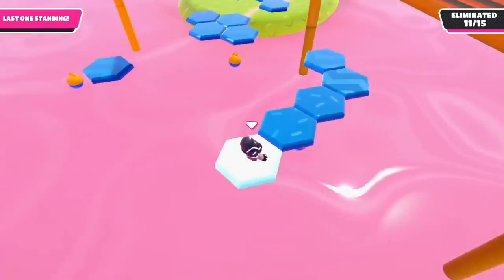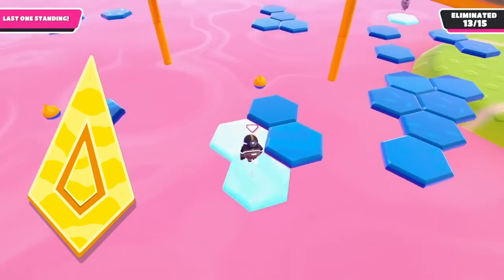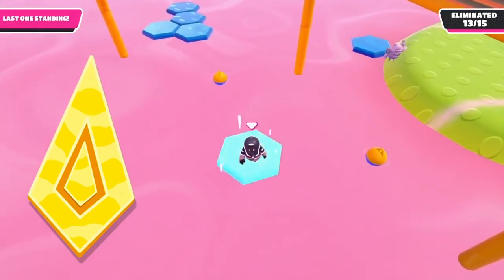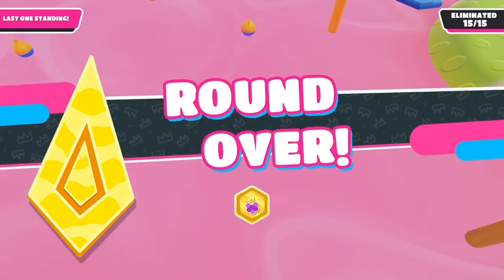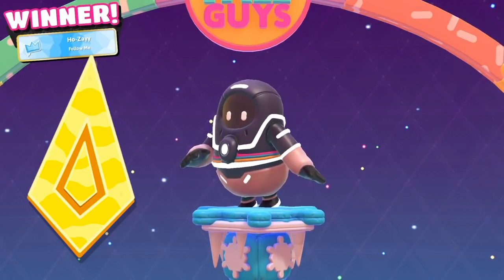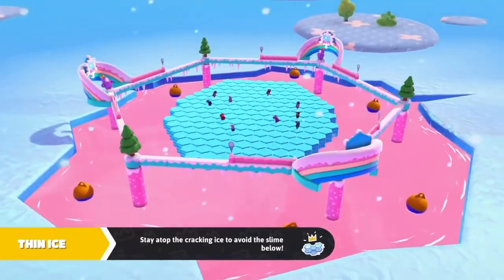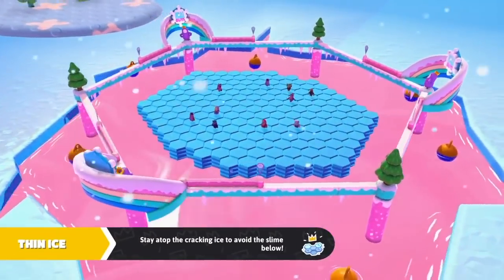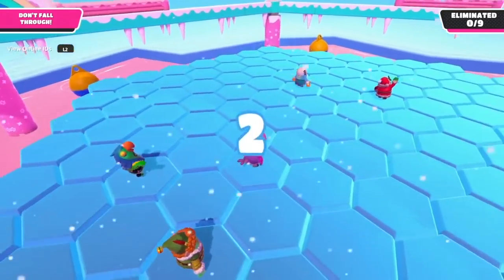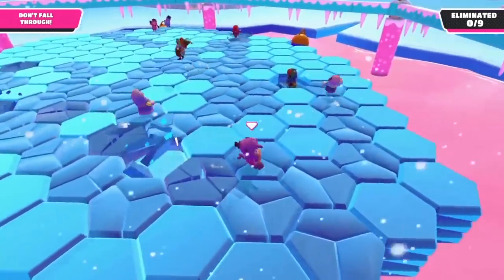So if we already have these two currencies, what are these new Crown Shards going to be in Season 4 and how can you get them? Crown Shards are pretty much exactly what they sound like — pieces or fragments of a whole crown. We think you're going to be able to earn them through a new squad mode in Fall Guys, where all players in the squad receive a Crown Shard as a reward. Similar to Fortnite and Call of Duty where you can select a game mode — solos, duos, trios, or squads — it seems like Fall Guys is going to do something like that with Season 4.